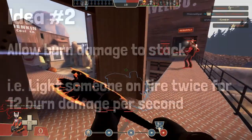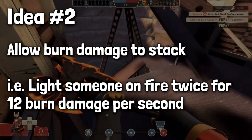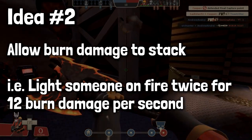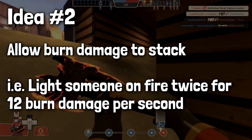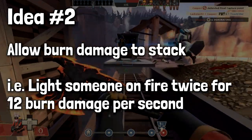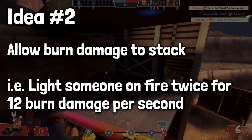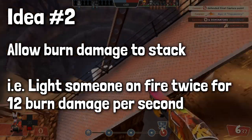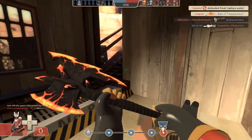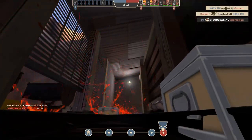So how about this instead? Suggestion number two: burn damage stacks with this weapon. Hitting a player who is already on fire makes them take double fire damage. So you'd hit them once for the standard 6 damage per second, but when you hit them again they're now burning for 12 damage per second. This would also apply if they were already on fire from a flamethrower or flare gun, even from another player. This would give some motivation to pull out this weapon any time you see someone already on fire, or if you lit them on fire yourself already.